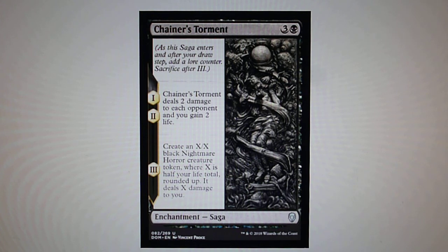Chainer's Torment — this is one of the Sagas. This card's artwork is reminiscent of Alien: Covenant. It's also a very good Saga. In chapters 1 and 2, Chainer's Torment deals 2 damage to each opponent and you gain 2 life. In chapter 3, create an X/X black Nightmare Horror creature token where X is half your life total, rounded up. It deals X damage to you.